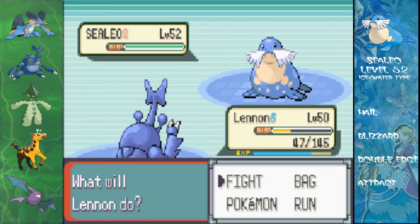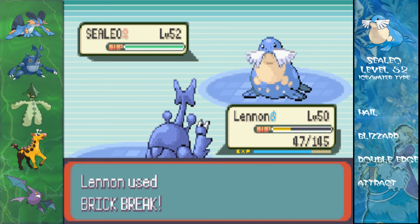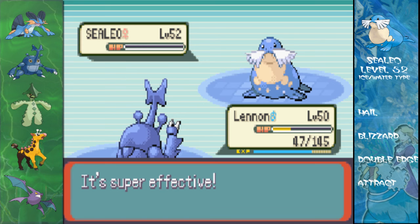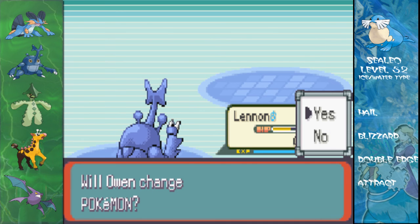Sealeo number two is level 52, ice-water type again, with Hail, Blizzard, Double-Edge, and Attract as its moveset. This Pokémon has Attract, which means male Pokémon will be infatuated — you've got a 50% chance of not being able to attack, which is annoying.